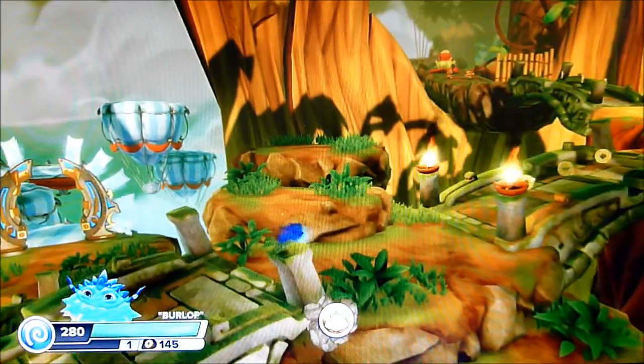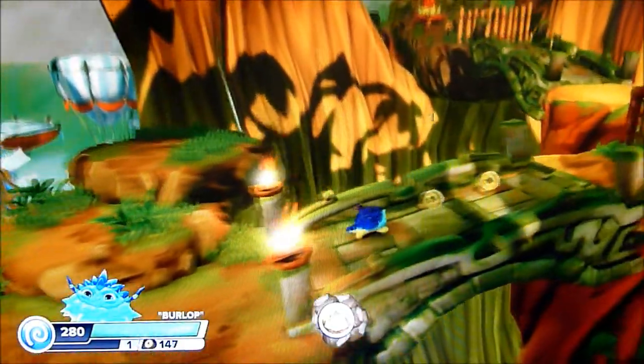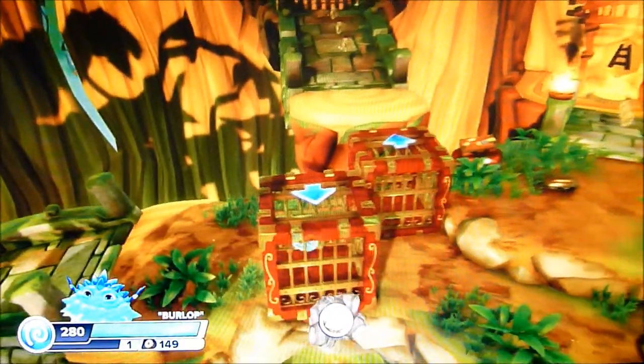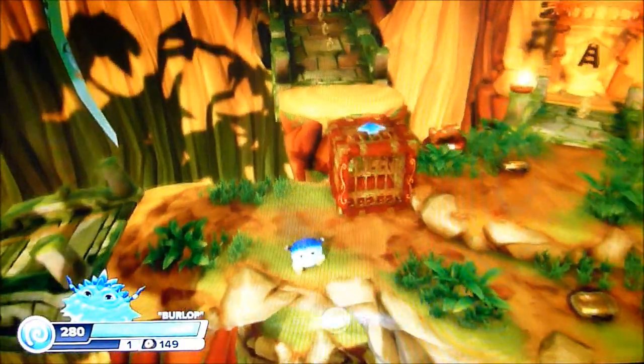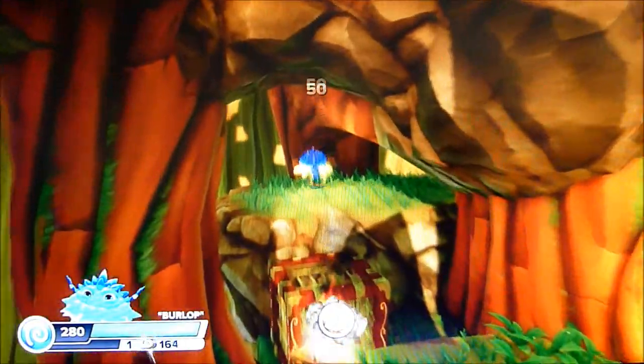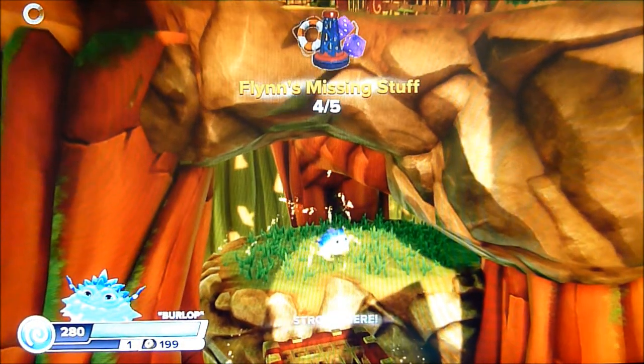You may recognize the air gate on the first level there. Go across the bridge. Use these crates — move this one across and move this one down. Drop down if you can, yes it'll be quicker. Push across. Oh, there you go — part four of Flynn's missing stuff.